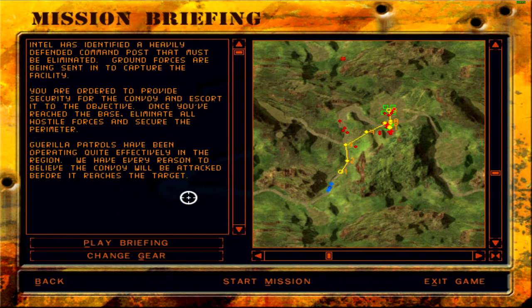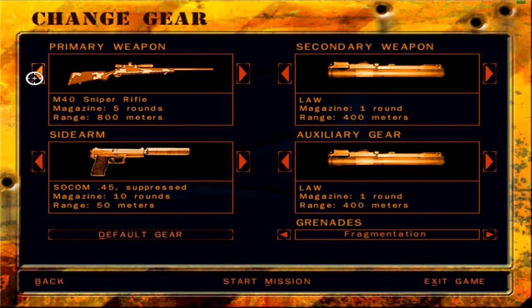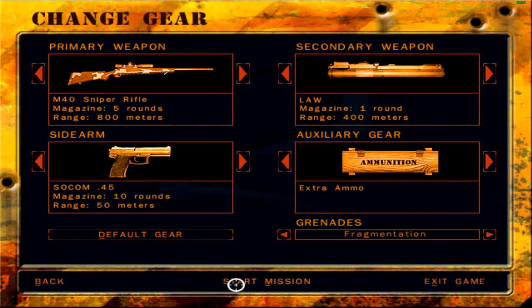It doesn't give you the full scenario here. It sounds like a convoy protection mission but it's not — it's actually an assault. You just need to clear out the perimeter guards and take out the helicopter. What this game does not tell you is that there are also hostages, and if you kill any of them it's mission over. So let's change the gear — grenade launcher would be better, but I'm actually tempted to just carry a sniper instead. I think I'll carry a sniper for this mission. Extra ammo, yeah I suppose I'll take that. Let's get it.